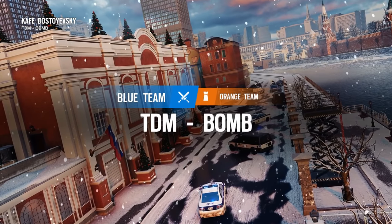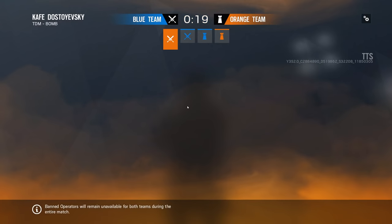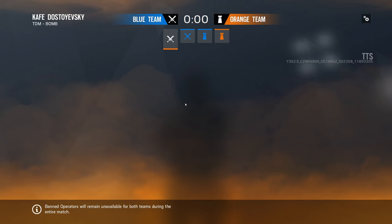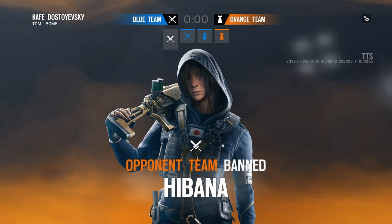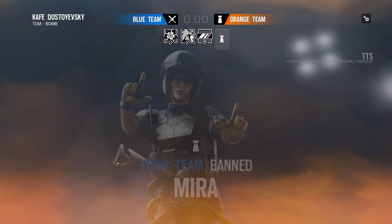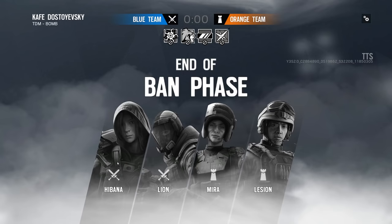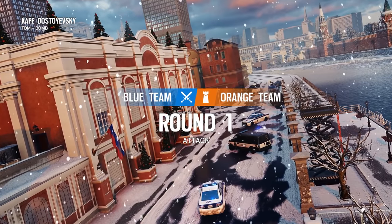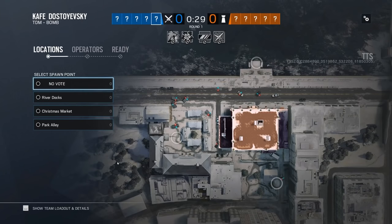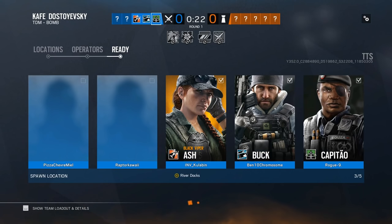Let me walk you through the system one step at a time for those of you who are not yet familiar with how it will work. Step 1 during a pick and ban match is the ban phase. The orange team starts by banning one attacker. Then it's the blue team's turn — they ban one attacker and then one defender. Finally, the orange team comes back and bans one more defender. These bans last for the entire match and affect both teams equally, so it's automatically balanced. Is it possible for both Thermite and Hibana to be banned? Yes — but only if the two teams agree to do so, meaning neither team has access to hard breaches.